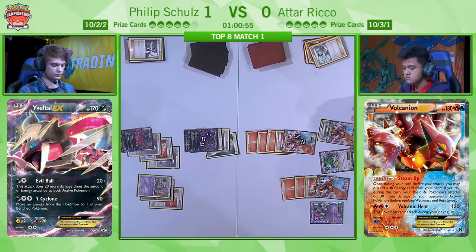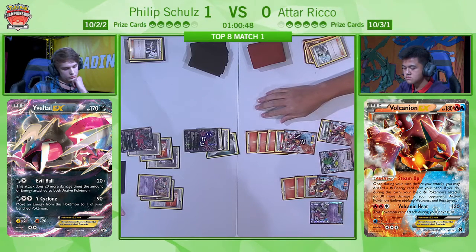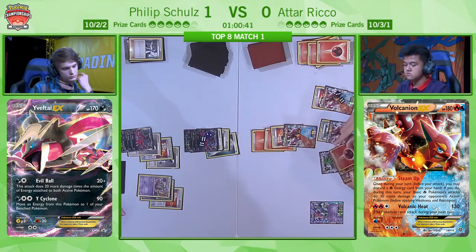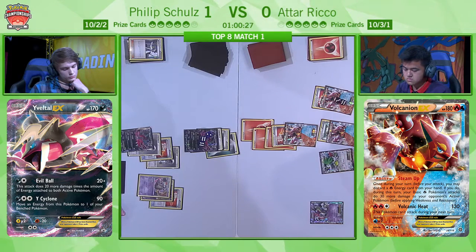We saw Philip conclude his turn with the Y-Cyclone, preserving those Double Colourless Energy. As you can see now, he's given Atar the headache of having to move this Volcanion or find a Pokémon Ranger in order to even be attacking this turn. We do see him simply pay the retreat into the other Volcanion — his manual attachment is going to be to the active. Let's see if he has something like a Lysandre, because now both Yveltal EXs are threatening. He could opt to take out the active one, but then he's likely going to be facing an incoming Evil Ball.